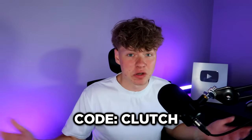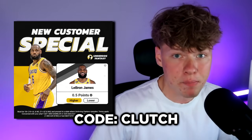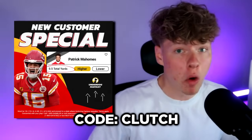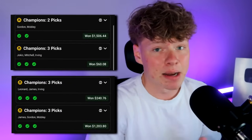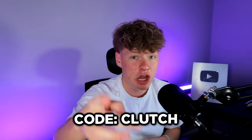If you guys are trying to make some money, listen up. Y'all boys know the NFL and NBA season is right around the corner and there has never been an easier way to make money. All you have to do is download Underdog Fantasy, which is the first link in the description. When you sign up, use code clutch. Here's a LeBron James 0.5 special — all LeBron has to do is just score one point and you win money. This is one for Patrick Mahomes — all he has to do is just throw one yard. There has never been an easier way to get a bag and it also makes watching sports more fun. Go download Underdog Fantasy, first link in the description, and make sure y'all boys use code clutch.